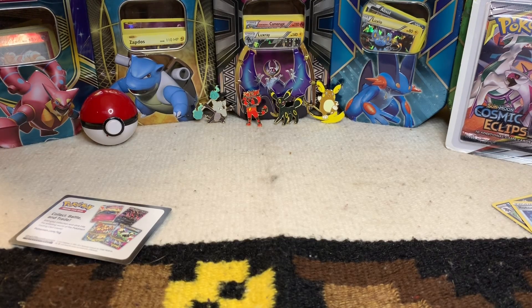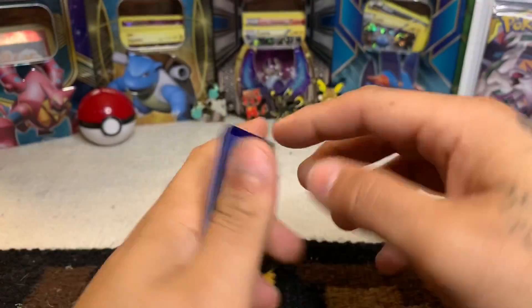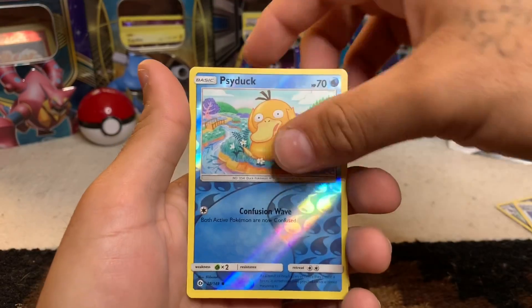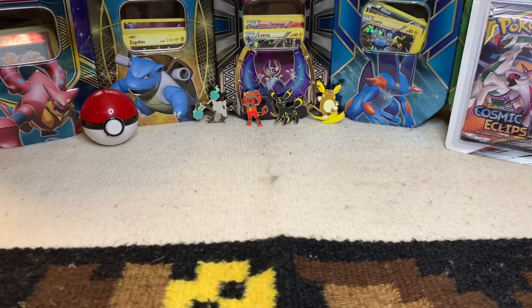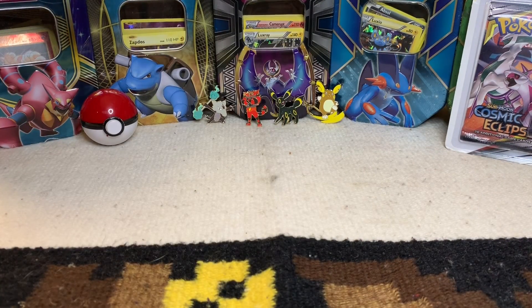Let's see what we got — a Drowzee, nice! Got a reverse Psyduck, came out of nowhere — take it! Also Professor Kukui, cool, I dig it. So far nothing crazy out of the packs, let's hope this one gives us something awesome. Over time the setup will get better as we get more subscribers and more likes — I want to get to where we can have little giveaways and contests.